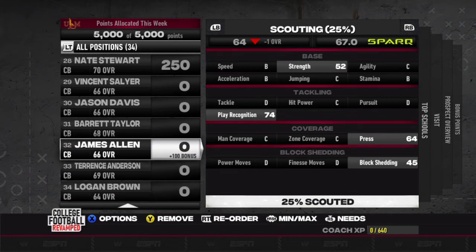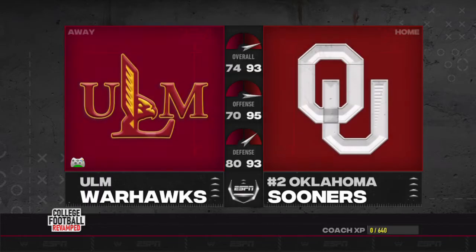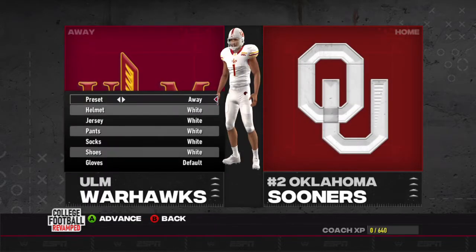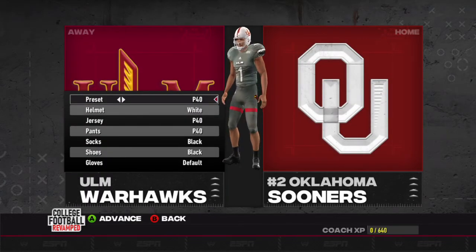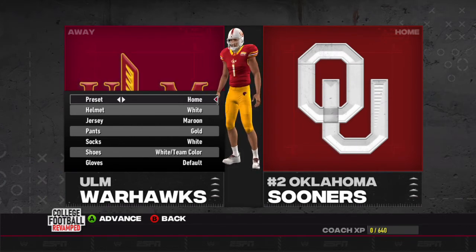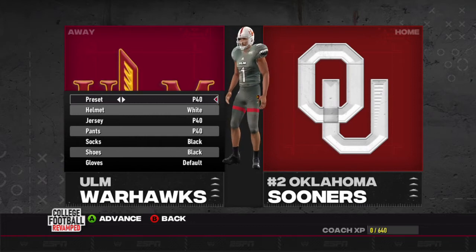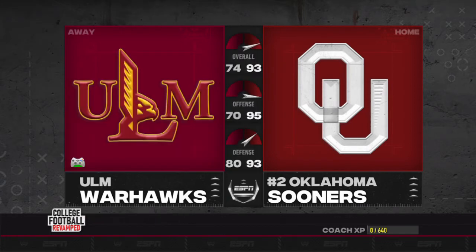With that said, we will now get into week one. Let's change up our jerseys — let's look nice and presentable. I haven't seen any of these jerseys yet. They're looking nice so far. We'll just go with the classic away. The P40 does look pretty cool; we might have to try that out for our first home game.